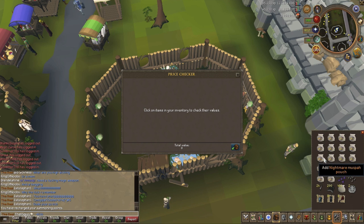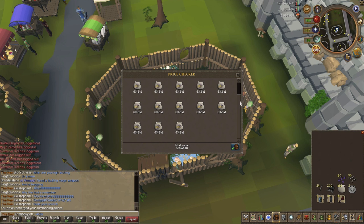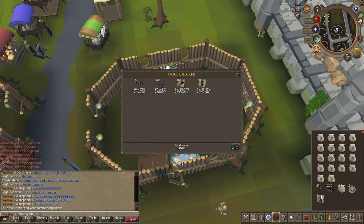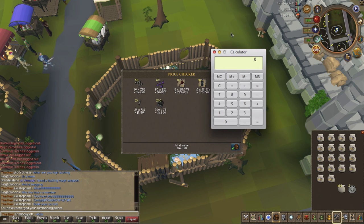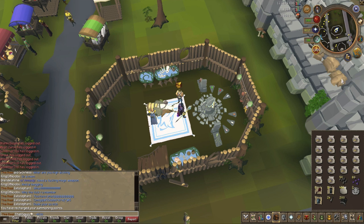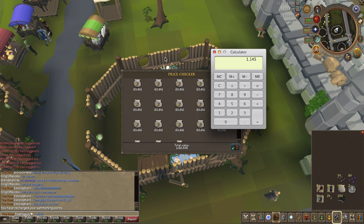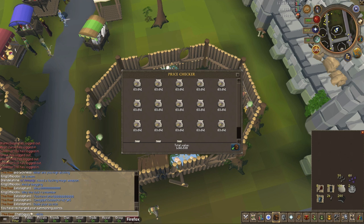I put in 463k and got out 1.145 million. Doing the price check without the summoning pouches: in about 20 minutes we made 847k profit. 847,000 times 3 equals 2.5 million an hour without the pouches. Now if I add the pouches — 1.145 minus 0.463 — that adds an extra 682k per 20 minutes, so 2 million gold per hour on top of that. Instead of 2.5 million, you can make up to 4.5 million gold an hour killing these Muspa guys.